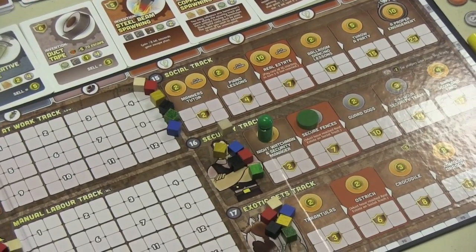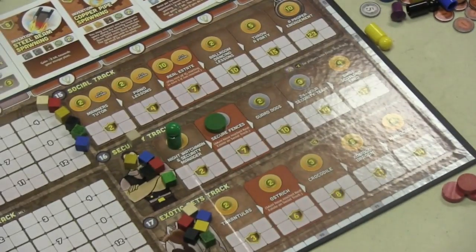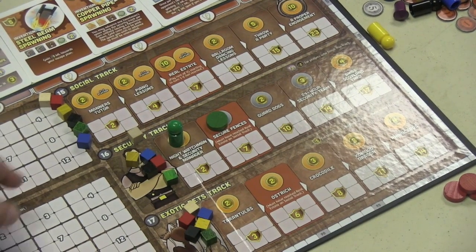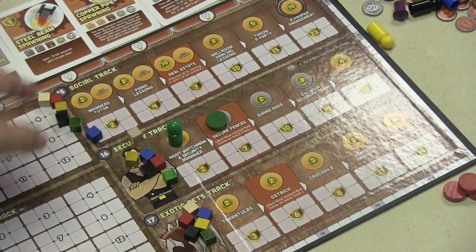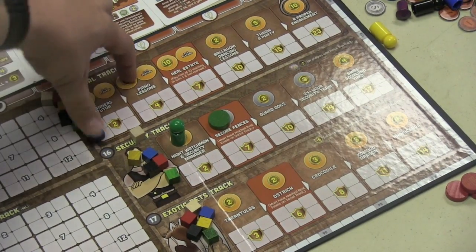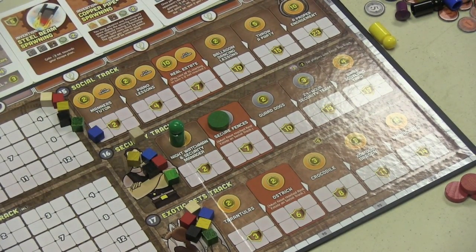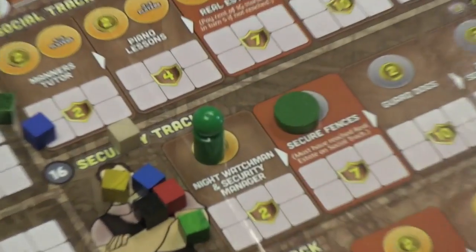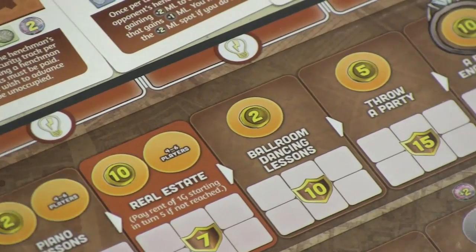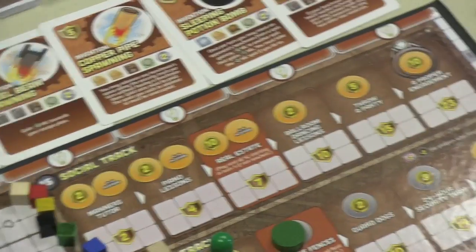Over here, you have three tracks. Manual labor and genius are also tracks tracked with cubes, and you go one step at a time, paying a coin cost to advance each step. At the end of the game, they give you a certain number of points. For example, getting ballroom dancing lessons gives you 10 points at the end of the game.